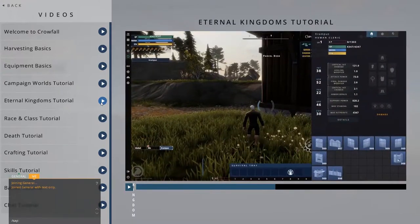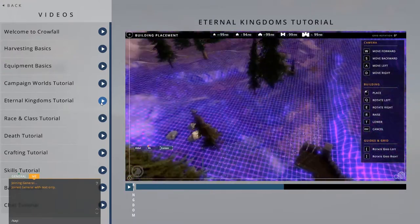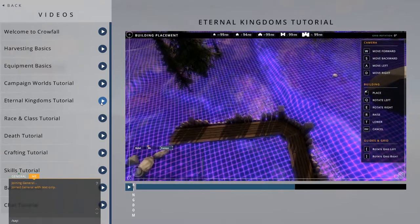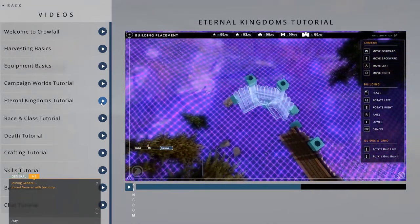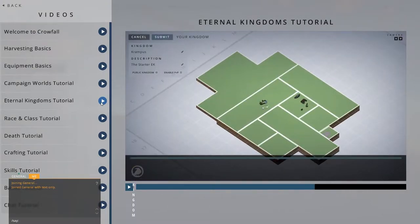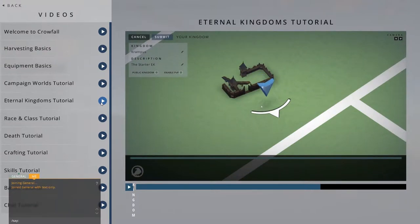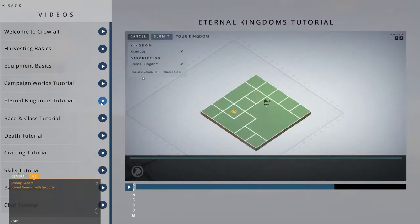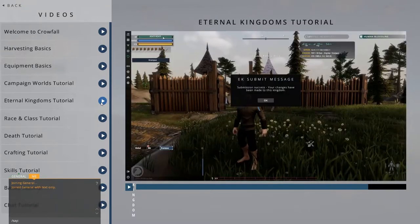Walls work much the same way, except they can slot together. When the walls turn gold, that means they're successfully connected and you can place them. By default, your Kingdom is set to Private and PvP is turned off. You can change these settings along with the name and description of your EK in your Kingdom Editor. Here, along the top, is where you can edit the name and here you can edit the description. Below this, you can toggle whether your Kingdom is public or private and enable or disable PvP. Just press Submit to save the changes.